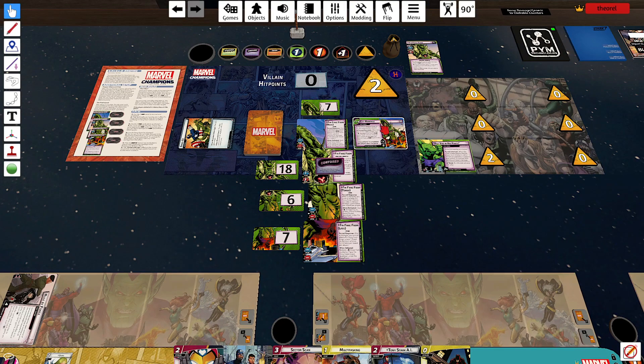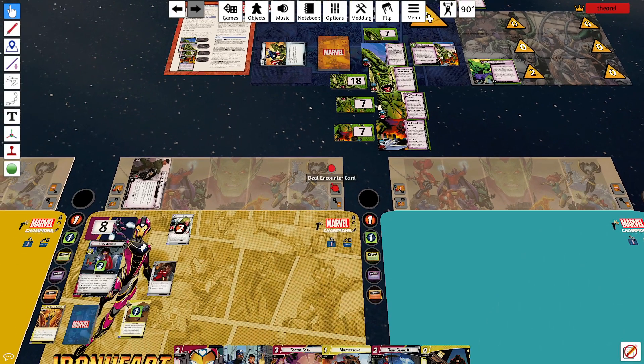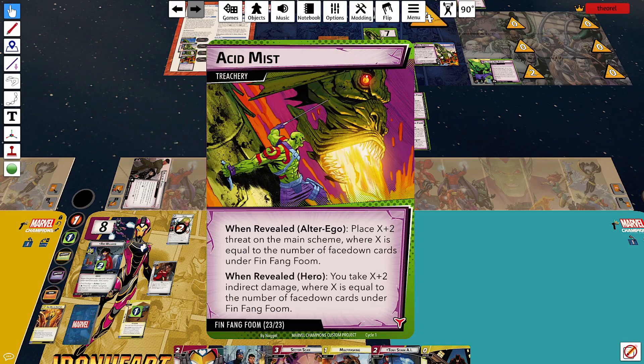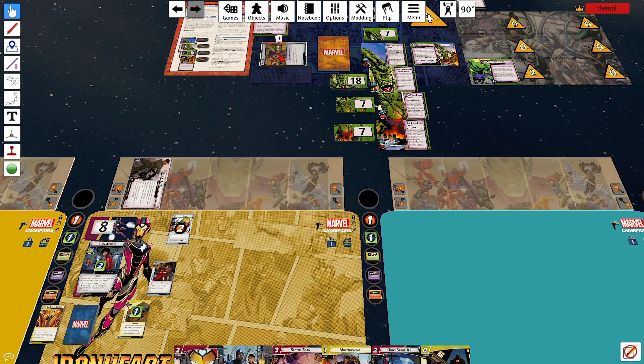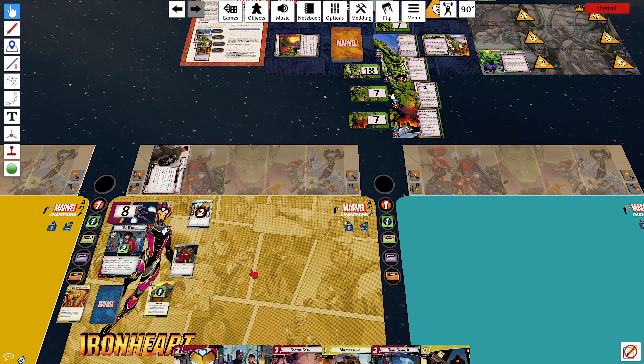One threat, and then two extra threat. He was confused, so he does not activate. I get a single encounter card: Acid Miss, an alter ego ability — place X plus two threat, where X equals the number of face-down cards under Fin Fang Foom, so zero, which is two threat. I think we can handle that.